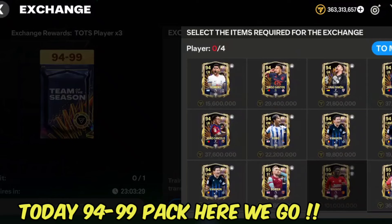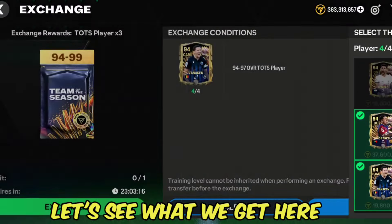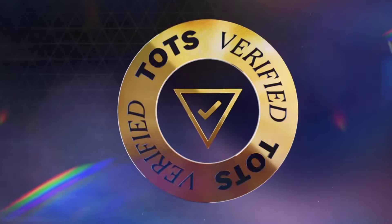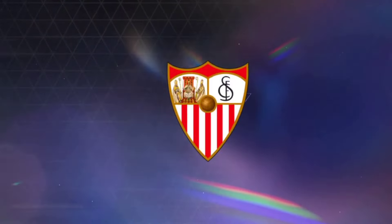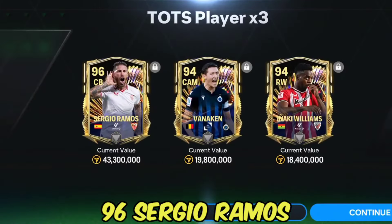Today's $94.99 pack — let's try our luck and see what we get here. That's absolutely crazy. One of the best defenders in the game — 96 Sergio Ramos. Let's go!